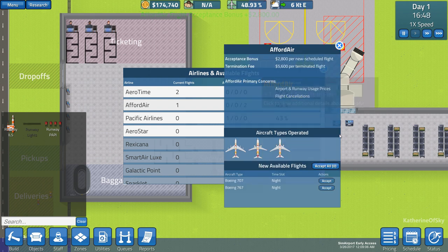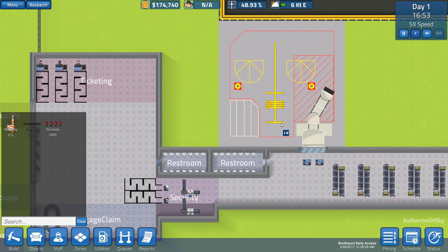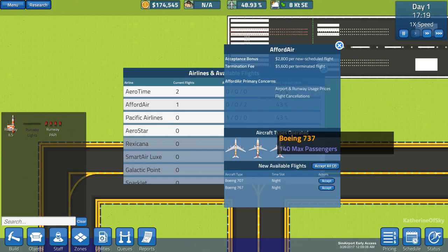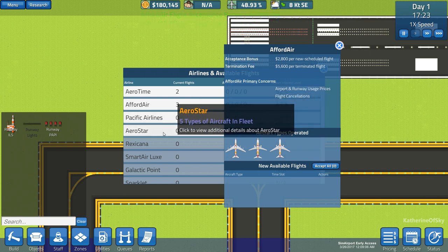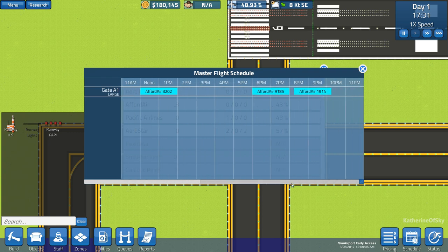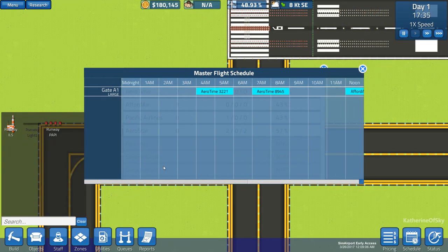Can we get the night flights? Yes — we've got a 767. We need the runway upgraded first. Once it's done, let's go back and look at the night flights. We've got a 707 and a 767 — both pretty good. We'll take both of these from Afor Air. I didn't even look at the acceptance bonuses: 2,800 and 3,400. I should have taken that one instead, but I don't want to cancel because the cancellation will cost quite a lot. Interestingly, you cannot drag a flight past 11 p.m. — from midnight to 3 a.m. is a blocked-off period of time.